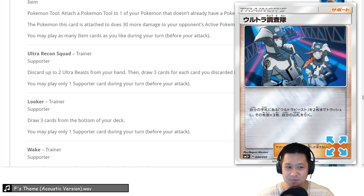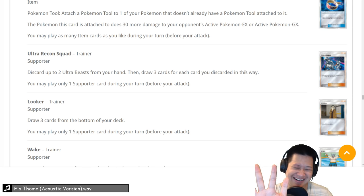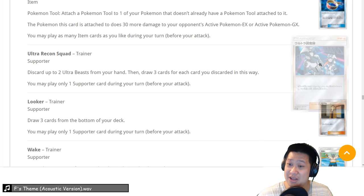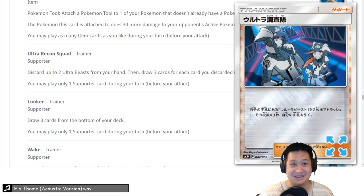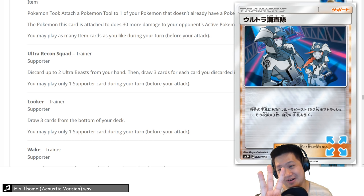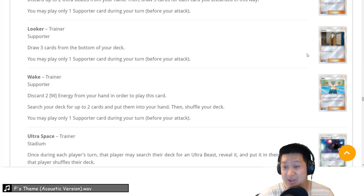Ultra Recon Squad — supporter, discard two Ultra Beasts. Maybe there's a very twisted way to play Naganadel. You then draw three cards for every discarded Ultra Beast — so one gives 3 cards, two gives 6 cards, and you lose two Ultra Beasts which you might not play. It would really change how you build your deck engine. It may allow a full Naganadel deck to work where your draw is your Pokemon. We need to experiment — Ultra Space stadium: once during your turn, find an Ultra Beast and put it into your hand. That combos well. Now you have to burn Ultra Beasts to make them your draw. Could it work? That's why we want to playtest that.